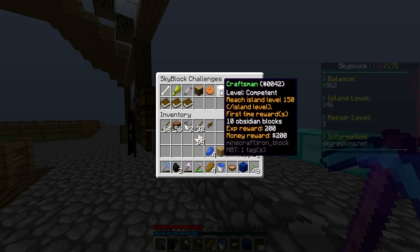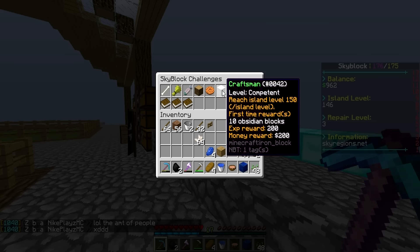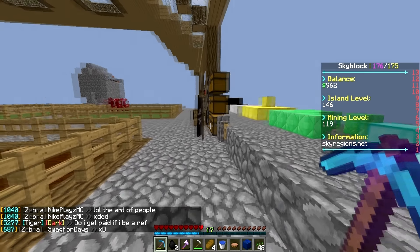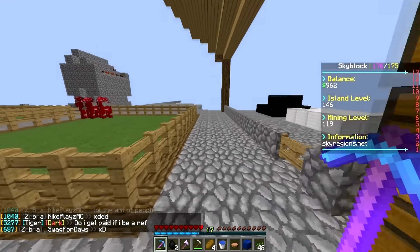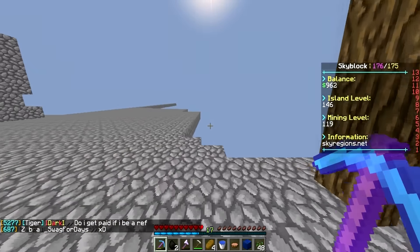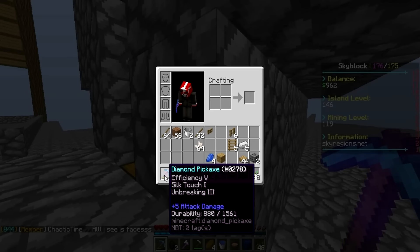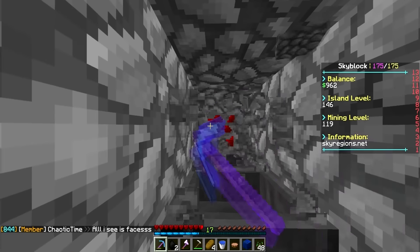In this episode guys, we are going to be getting the challenge Craftsman, and that requires island level 150 to receive 10 obsidian blocks. The reason why I want to do this is so that we can make an enchant table. I really want an enchant table.